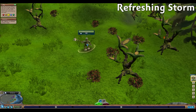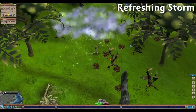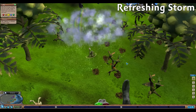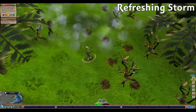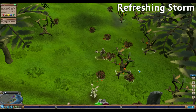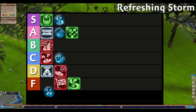Moving on to Tribal Stage, Refreshing Storm replenishes all the fruit taken from nearby flora around the Chieftain. I've never really run into a time where I've run out of fruit. There are many other more efficient ways to collect food in Tribal Stage, including fishing, eggs, and even stealing. And restoring fruit only helps herbivores and omnivores, leaving nothing for carnivores. Refreshing Storm gets F tier — running out of available fruit has never been a concern in my time playing.